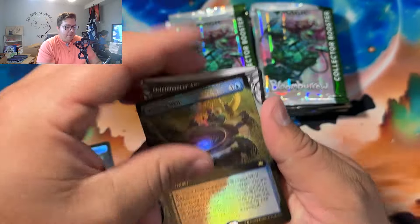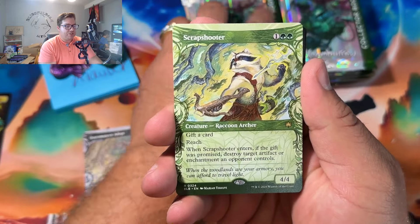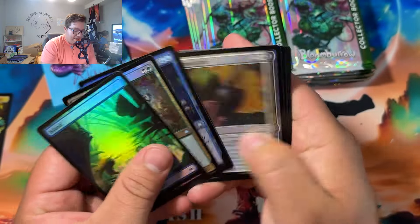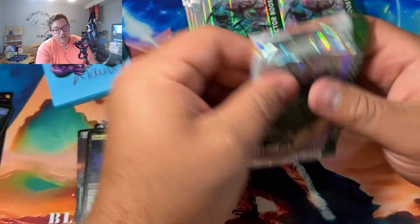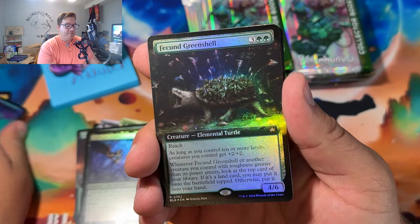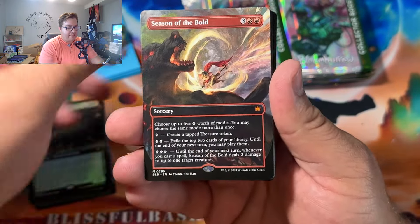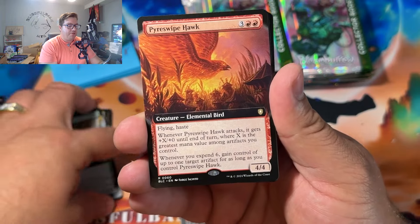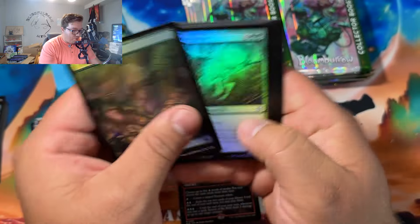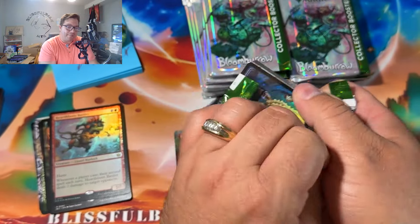Wishing Well borderless foil, Osteomancer Adept, Scrap Shooter, Communal Brewing, and Darkstar Auger — that is pack numero uno for you, Scotty. I've been having a lot of fun opening these collector booster boxes. Pack two: Fecund Greenshell, Season of the Bold borderless — a lot of people hyped about that card — Paw Patch Recruit, Pyreswipe Hawk borderless, and Hearthborn Battler foil action. Those are the first two packs for you.